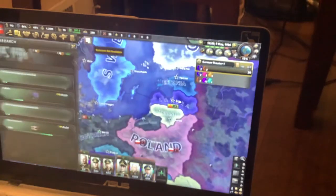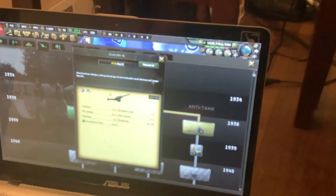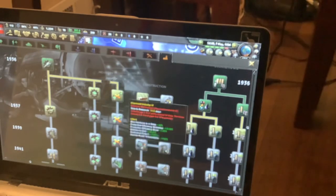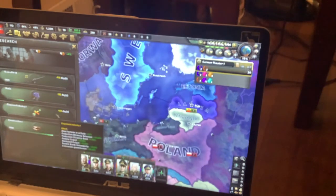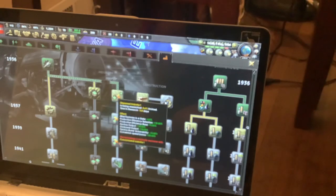Okay, so we got some more research. We're just going to go straight for that even though it has a time penalty. The time penalties aren't that bad, but if you're going far down a tree they can be pretty bad. We're going to go for dispersed industry, not concentrated — and that's important. Dispersed industry gives really really good buffs.